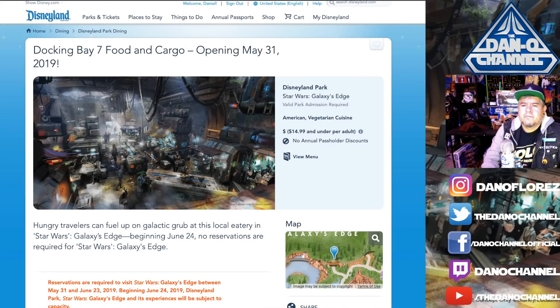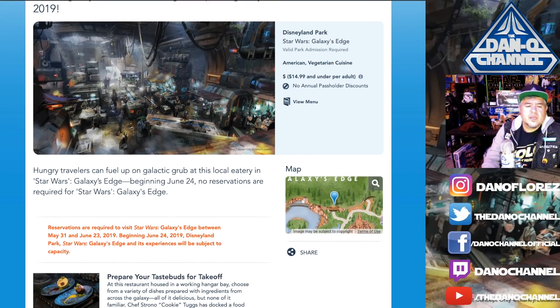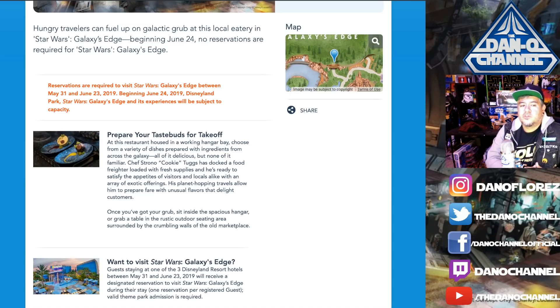The website says: 'Hungry travelers can fuel up on galactic grub at this local eatery housed in a working hangar bay. Choose from a variety of dishes prepared with ingredients from across the galaxy — all of it delicious, but none of it familiar.' Chef Strono 'Cookie' Tugs has docked a food freighter and is ready to satisfy appetites with exotic offerings. Once you've got your grub, sit inside the spacious hangar or grab a table in the rustic outdoor seating area.